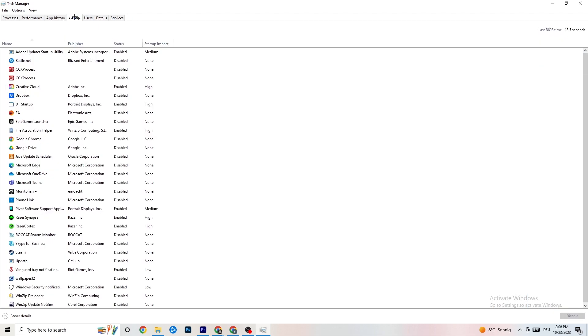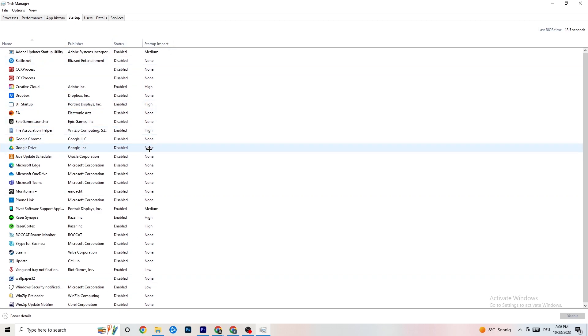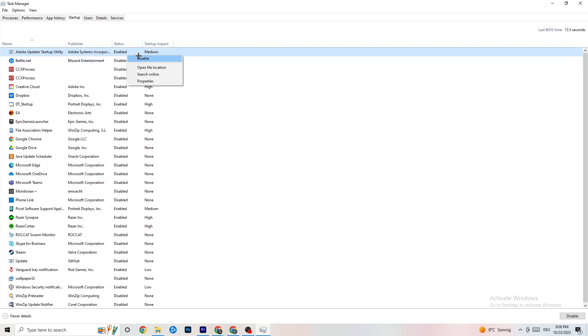Next, go to the 'Startup' tab in Task Manager. As you can see, I've disabled nearly everything. I want you to disable every single program that is auto-starting in the background, to decrease GPU and CPU usage. Right-click each one and click 'Disable'. Do that for every program currently set to run that you don't actually need. That's everything in Task Manager, so close it.